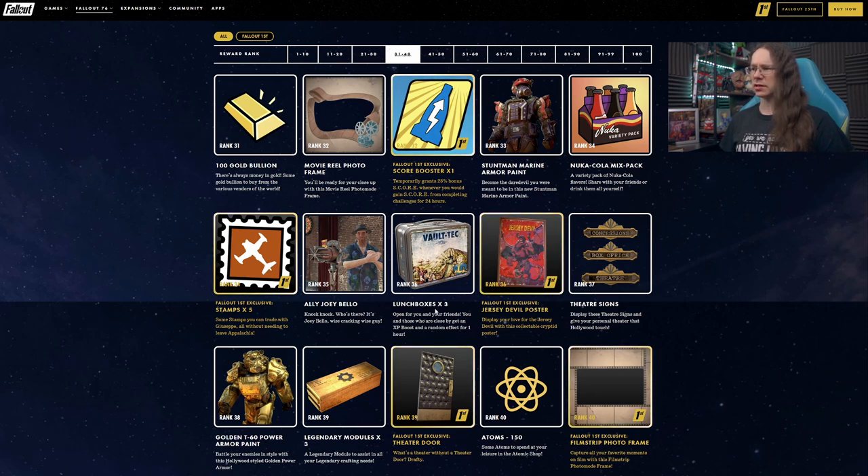Rank 36 is lunchboxes. Rank 36 also has the Jersey Devil poster for Fallout 1st members. I actually quite like the look of that particular movie poster — interesting style, very cool.